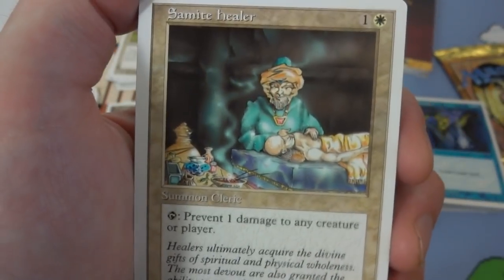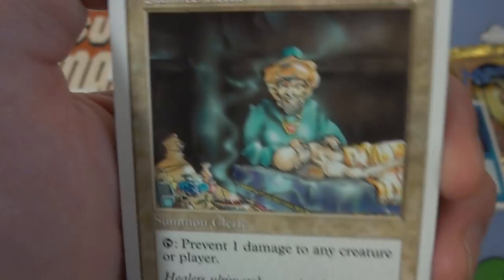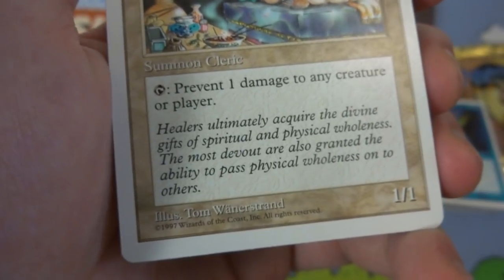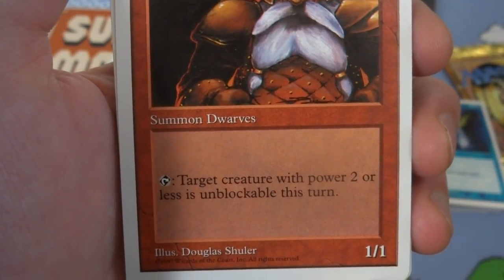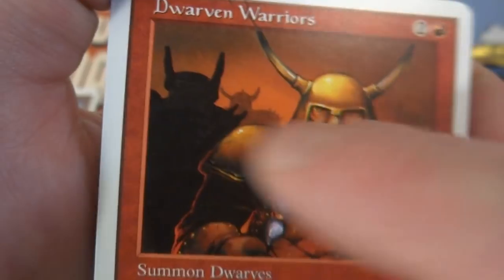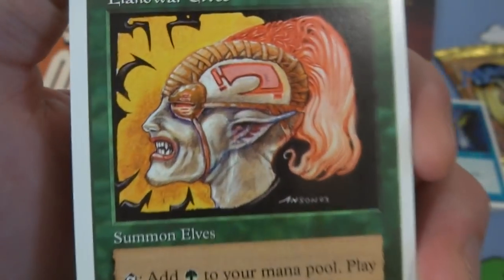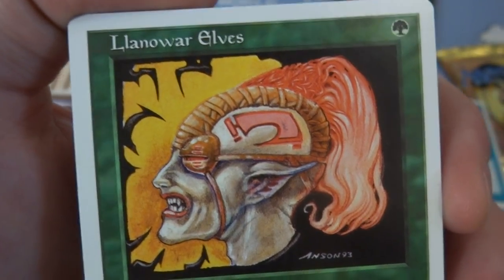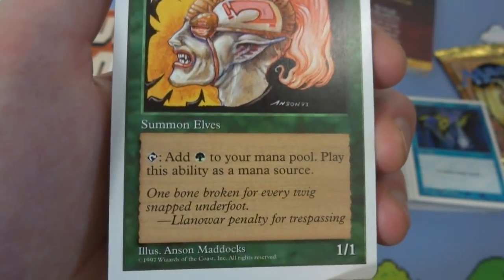Got a Samite Healer — one and a white, tap to prevent one damage to any creature or player, it's a 1/1. He's healing, burning sage and incense with a big pile of medicine, trying to save him, by Tom Wanerstorff. Got Dwarven Warriors — two and a red, summon dwarves, tap to target a creature with power two or less and make it unblockable this turn, it's a 1/1 by Douglas Schuler. Classic dwarven soldiers, the boss up front with interesting metal rings in his beard. Got Llanowar Elves — classic card, I remember this art from when I was younger, kind of creepy, looks like the brain is exposed, very brutal looking. One green, tap to add green to your mana pool, it's a 1/1, summon elves by Ens Maddox.